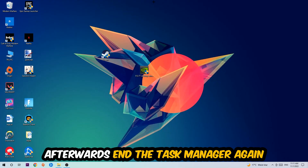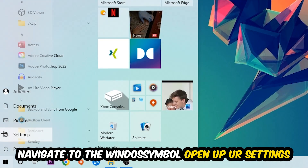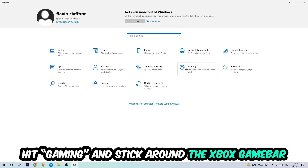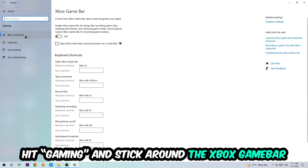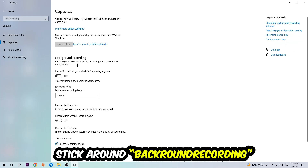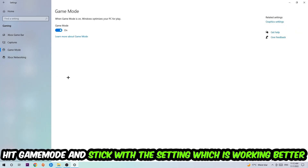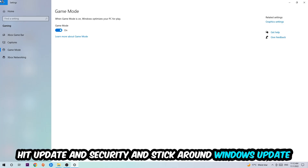Once you're finished, close Task Manager and navigate to the bottom left corner, click the Windows symbol, open up Settings, and hit Gaming. Stick around Xbox Game Bar and turn this off, because it doesn't come with any benefit besides impacting your performance. Then hit Captures, go to 'Record in the background while I'm playing a game,' and turn this off. Afterwards, hit Game Mode — you need to check it for yourself and stick with the setting that works better.